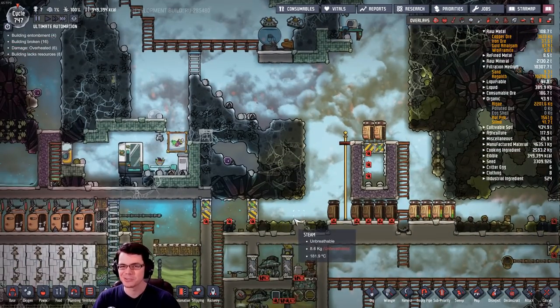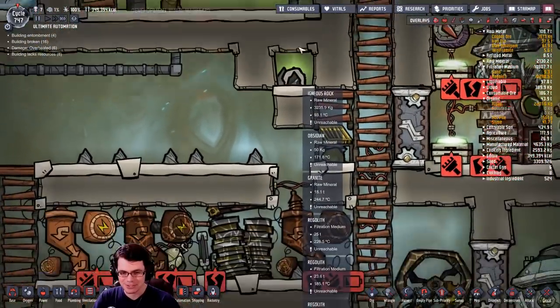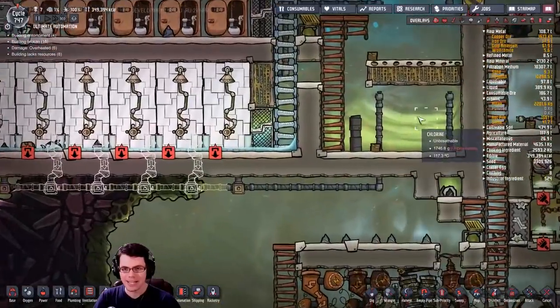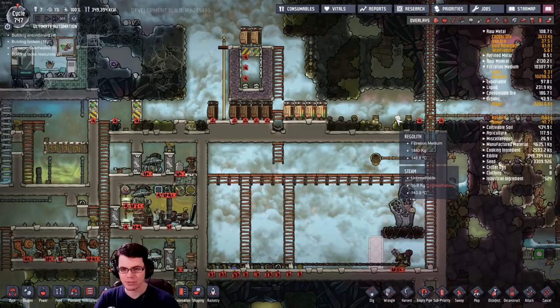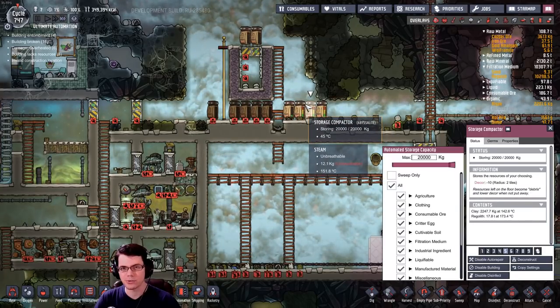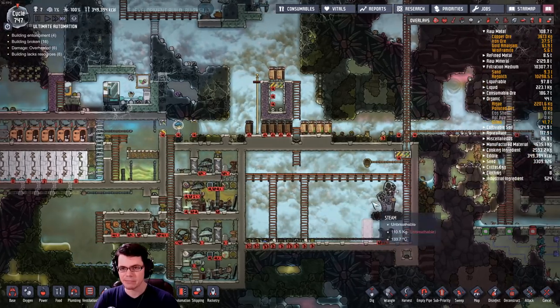I've been able to finally get all of the stuff out of here. You can see some different areas where I simply buried a bunch of regolith — just tons and tons of it right there. I just destroyed the floor and dumped it in, a super annoying way to deal with this stuff. At one point I calculated how much regolith I needed to sweep and I had enough to fill over 600 storage compactors. This is what I'm going through to cool this back down and make it manageable.